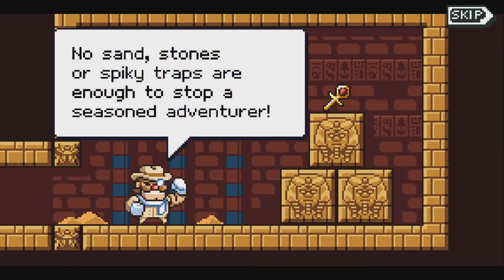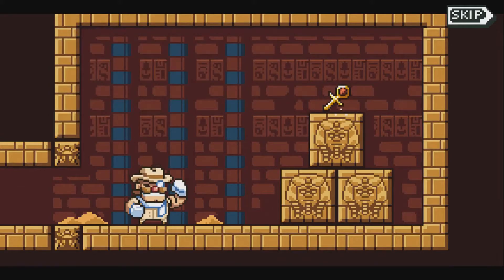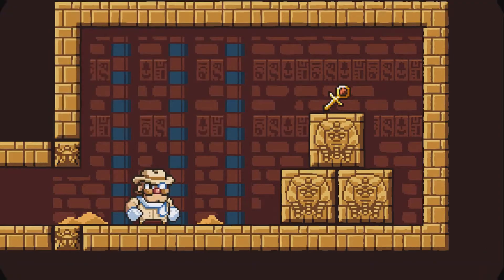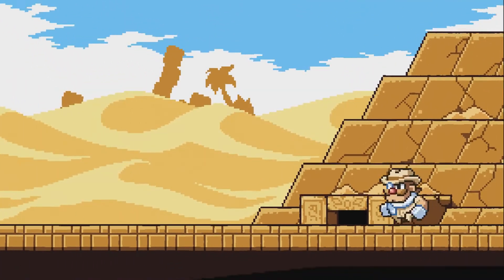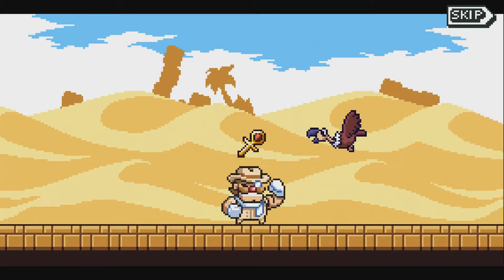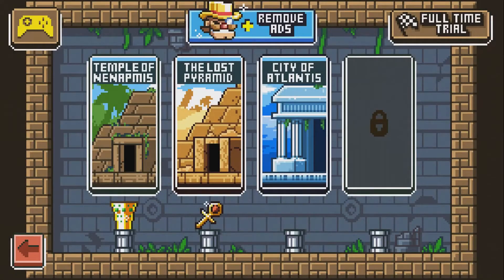"No sandstones or spiky traps are enough to stop a seasoned adventurer." "Better get out of here before this place becomes my royal tomb." Wonderful. Well there we go — we did another one. But now the buzzard's gonna... Duke, I feel like maybe you're letting these people get ahead of you. So this was Duke Dashington Remastered for Android.